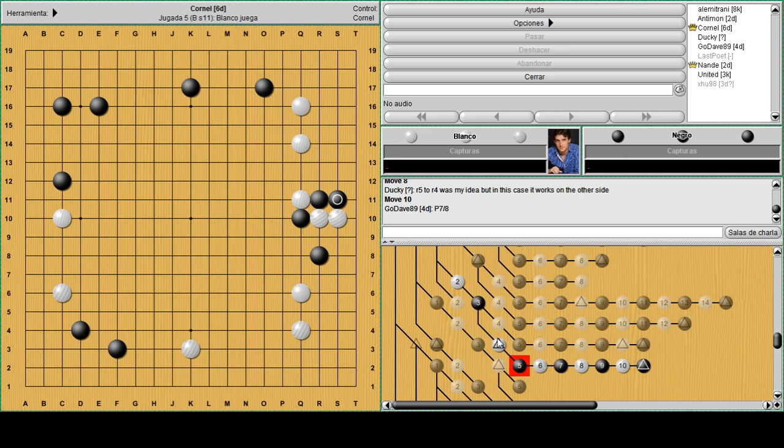If this cut happens, when black takes away a liberty here white is forced to go out. Luckily black has a ladder, so he's giving away R8 but capturing Q12, which is good. Again the top two stones are a little bit in trouble, and black is happy with the shape he's got.